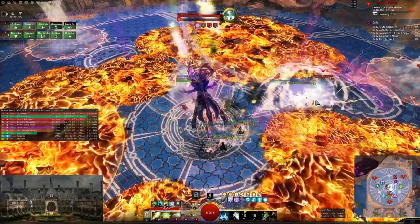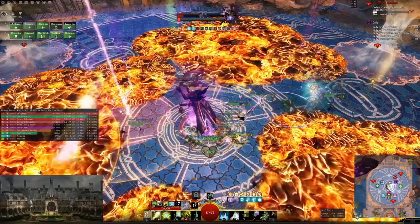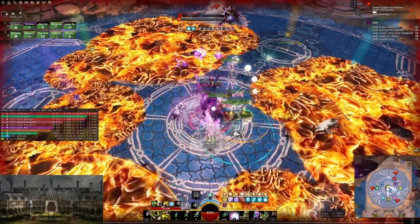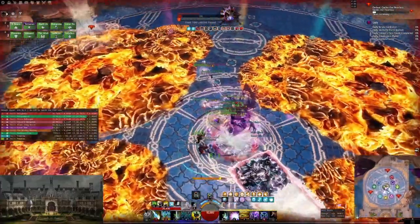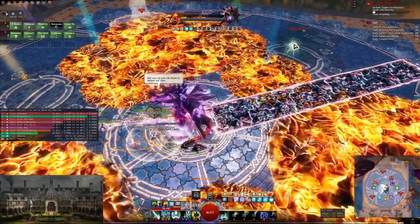In this phase again he goes for lightning, which means I don't have anything to do — I can give boons to my allies. Now I tank towards this direction again, very comfortable. Two barrages — make sure to cleanse condis in between so you don't accumulate vulnerability. But that's already it; he's doing another lightning attack.